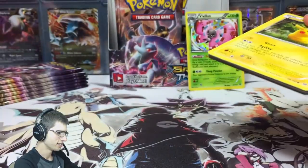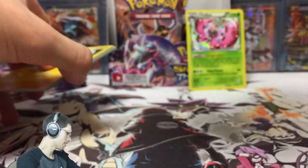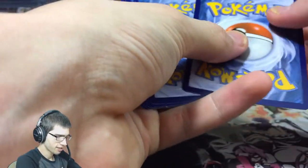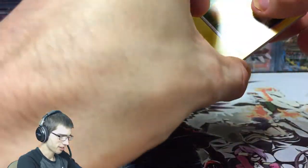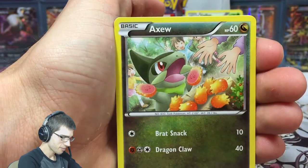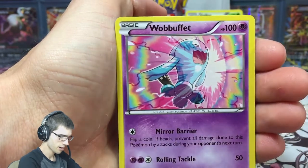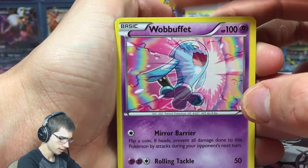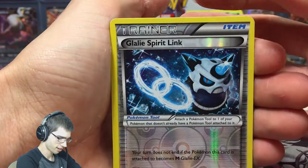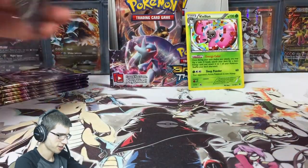You want something so bad and your mind plays tricks on you to make you think that it's there. I thought that was another full art — that would have been crazy. But we got Axew here, Pansage here. Don't want to see too many of those monkeys. We got a Wobbuffet — Wobbuffet is scary. When you're doing Nuzlocke it is the most intimidating thing. We got a Glalie Spirit Link and another Noctowl — that's two Noctowls so far in this part.